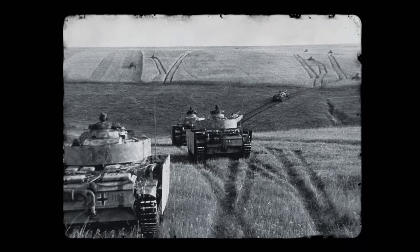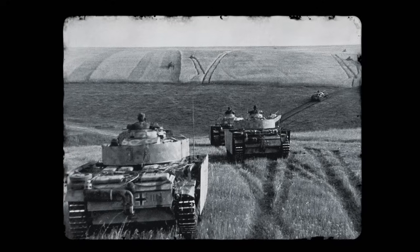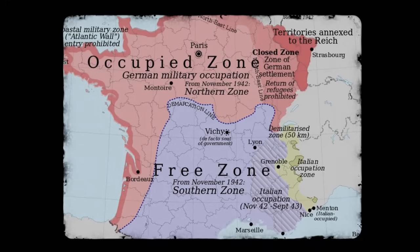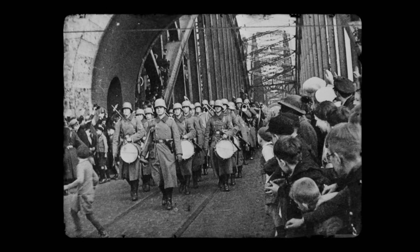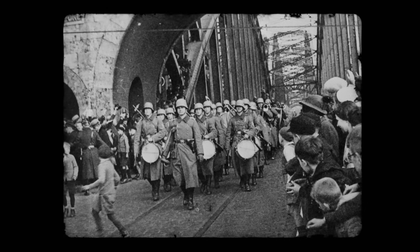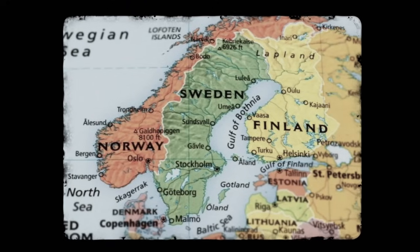When German forces rolled across Europe in the late 1930s and early 40s, they occupied vast amounts of territory covering the bulk of the continent. Each country experienced this occupation in its own way — each had its own political leanings, its own geopolitical history, its own set of Nazi officials running the show.